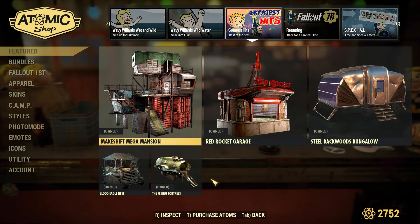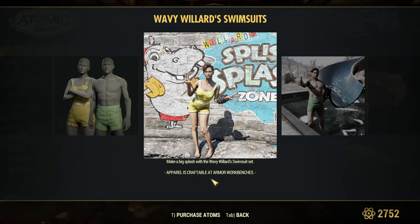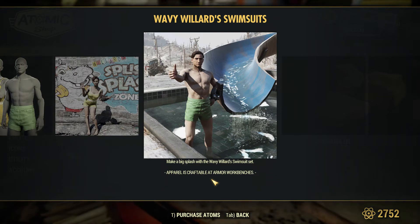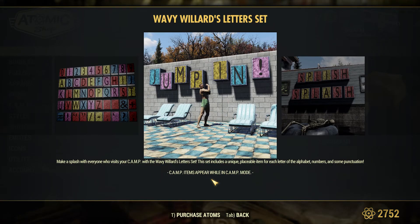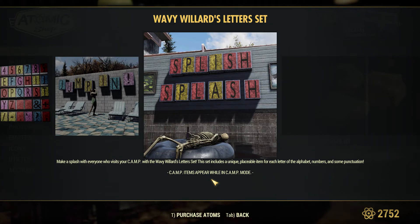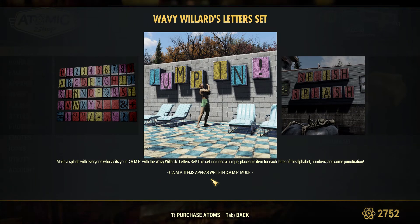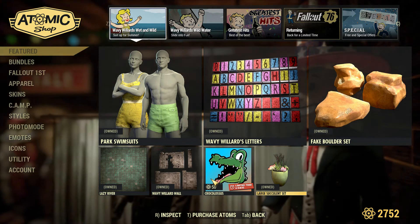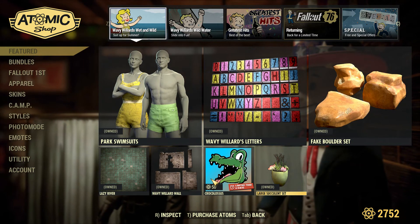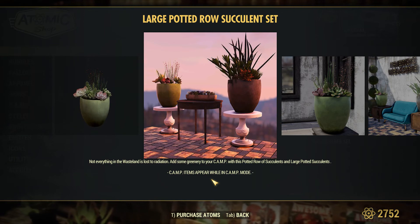Alright, so this is good. We get a nice letter swimsuit for the men, a nice letter swimsuit for the ladies. These letters are nice — look how big they are. They will be good for making signs; I've always needed big letters for signs, you know. And we have the Large Succulent Set, which I own already — some nice little plants to decorate your camp and make it a little lived-in and homey.